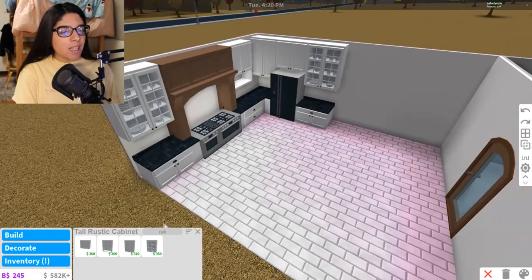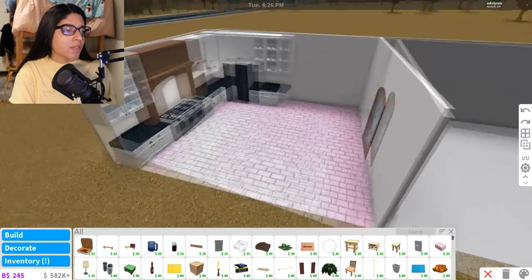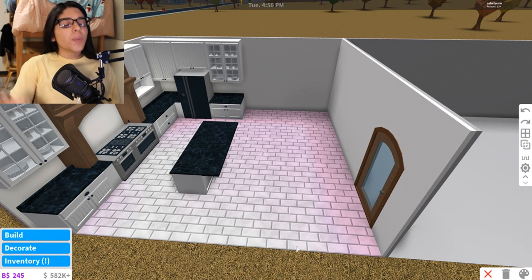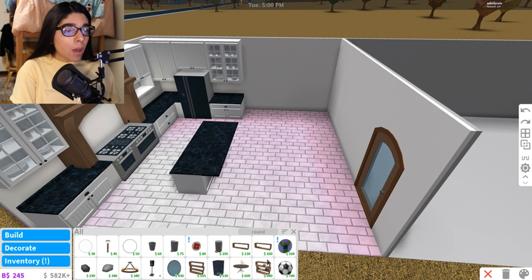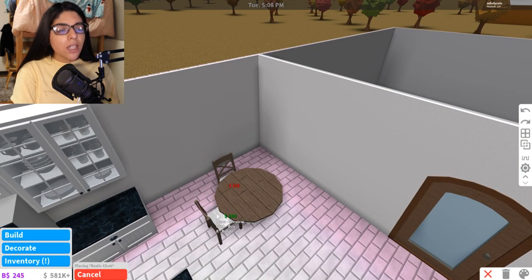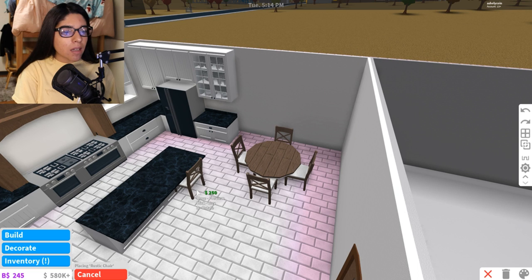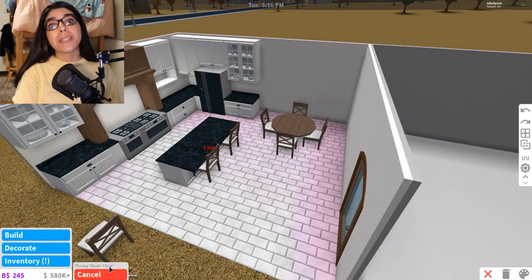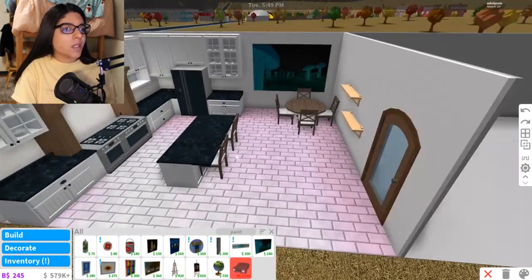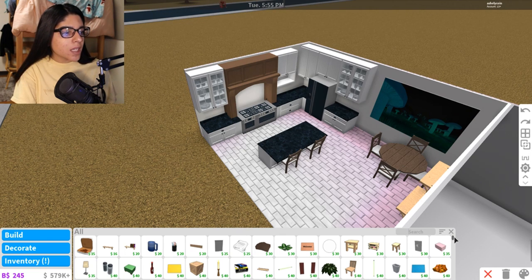I have all the cabinets in place. This part's not working out but it's fine, so we have all of that done. Now let's go ahead and add ourselves a little island of course. And then over here we'll have like a breakfast nook or something. I want to get a table — should we do a round table? I think a round table would be really cute for a dollhouse. And then of course we need some chairs — we're gonna get the rustic chairs. I really like the rustic theme they added to Bloxburg recently. And then over here we're just going to add a painting.